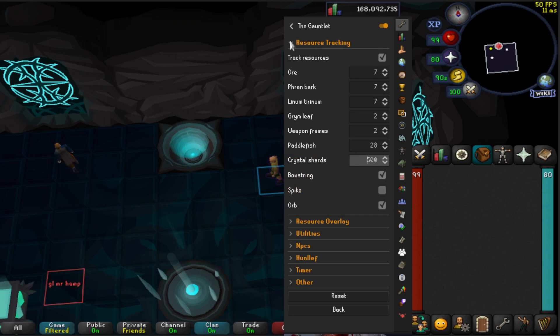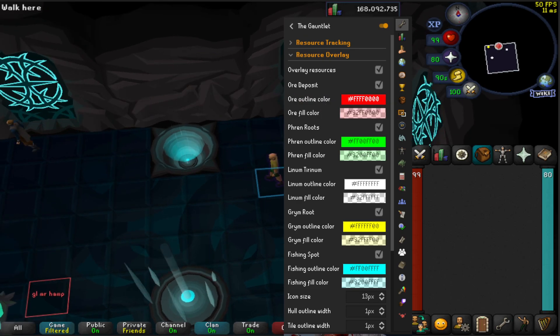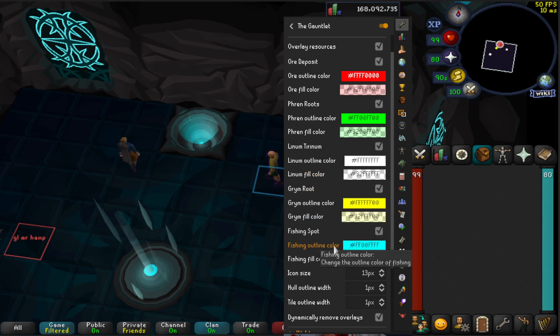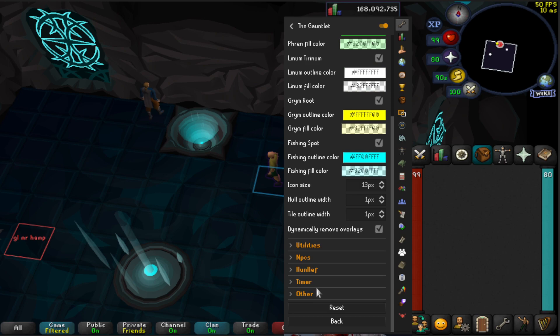Once all that is checked, we're going to go to resource overlay. I want to make sure it's similar to mine. If you want the overlay of resource sources, this is very helpful when scanning the room because it can get a bit overwhelming having to hover over things, especially if you're learning the Gauntlet. You've got the ore there — outline color and fill color. You can leave these as-is for the roots, linen, and grim, or change them if you want. The fishing spot I've left as well. Icon size, fill outline width, tile outline width, and dynamically remove herbalists — checked.